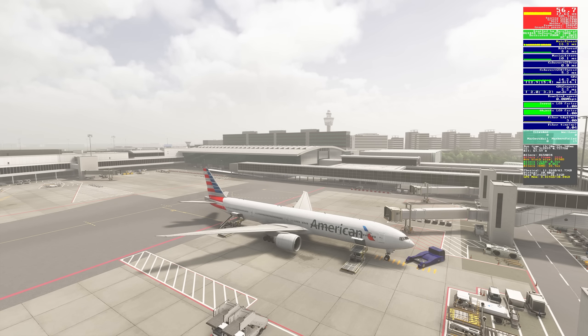Hey everybody, welcome back. We are here in Amsterdam in the PMDG 777-300ER in Microsoft Flight Simulator 2024. We're going to go through every setting in the sim and see what affects what.